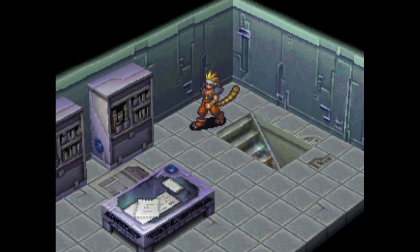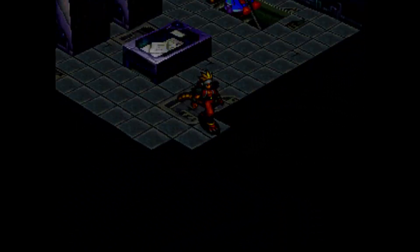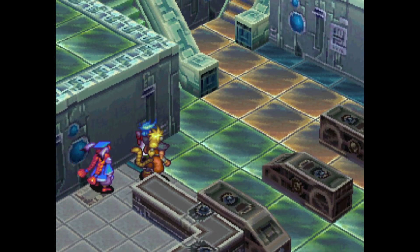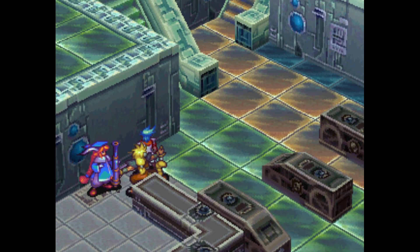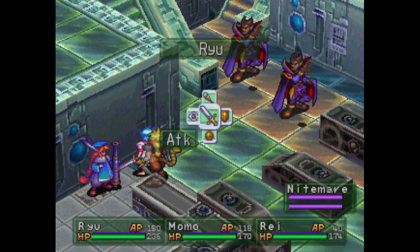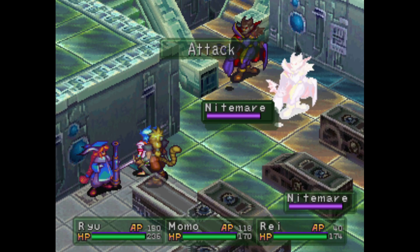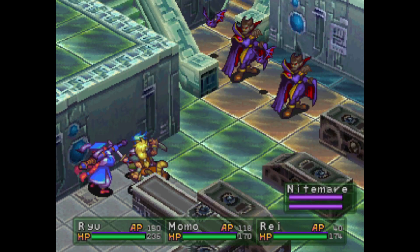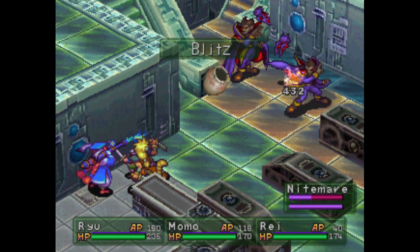But last time we explored through chunks of Orbital Station Myria. Got the B-ranked key card, and more importantly, got the shells to do away with the evil vines in front of that door.